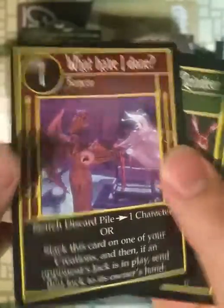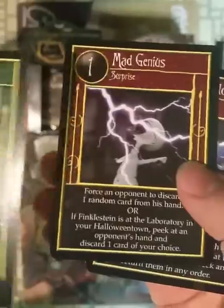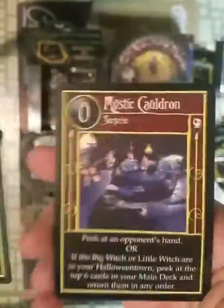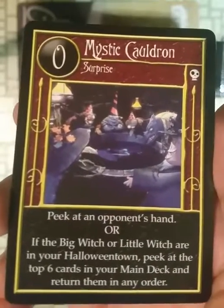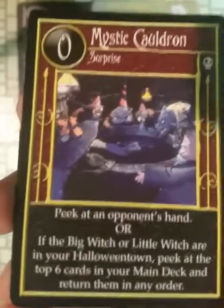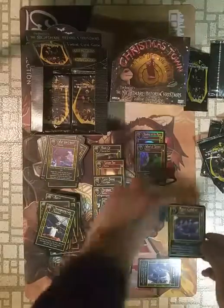Uncommons. 'What Have I Done?' Skeletal Reindeer. Mad Genius — look like they go together. They do. The rare is Mystic Cauldron. That seems like good synergy — very flavorful. If you get someone's hand and have the big witch or the little witch, it seems like a card you probably want to pick up.